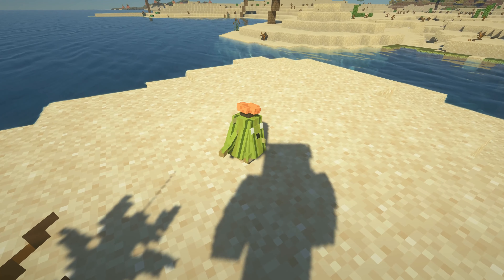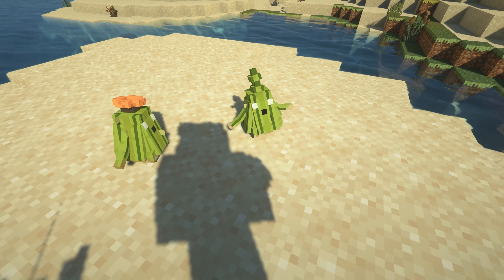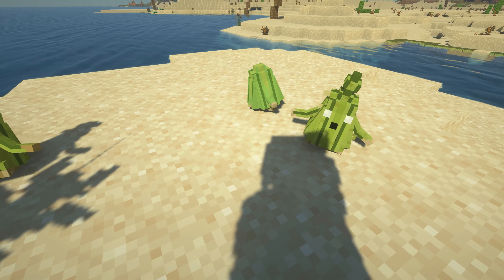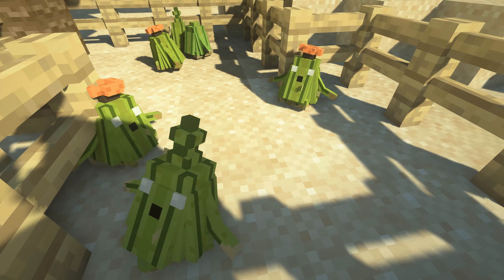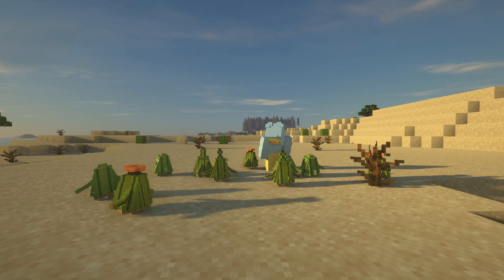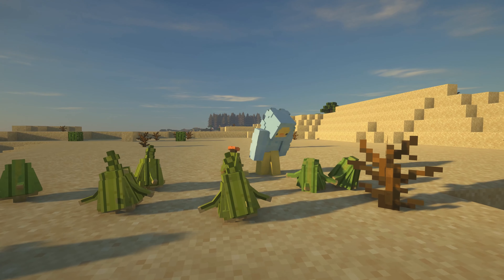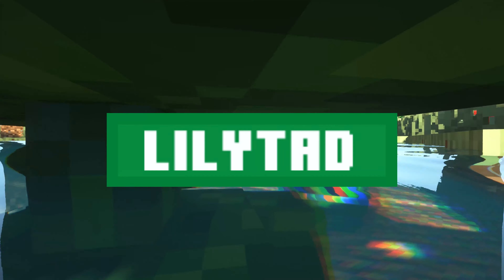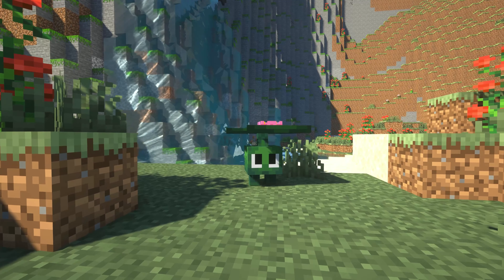Next up we have cactoids. Cactoids are essentially cute little cactus mobs that just wobble all around the desert. These are from the Final Fantasy 7 mod and there are three variants of cactoids, including the regular cactoid, flowering cactoid, and cactites. All I'm saying is I want to command a little army of cactoids.